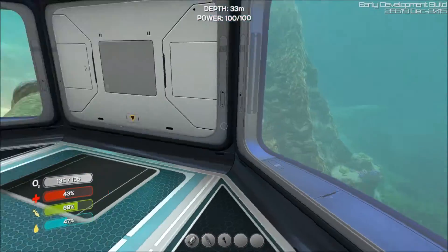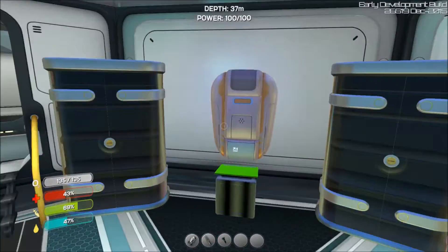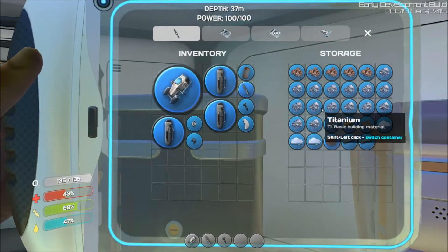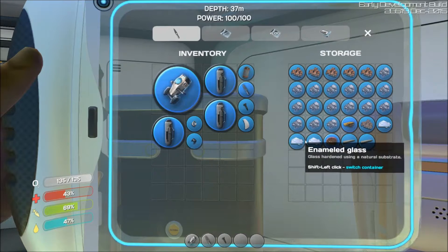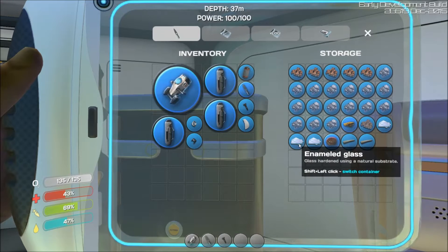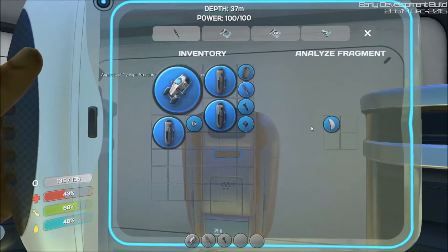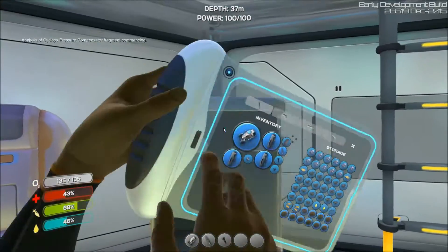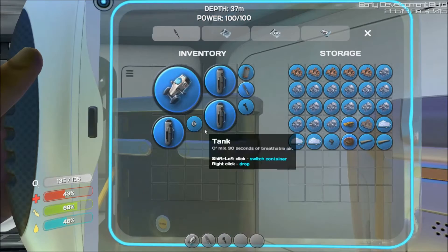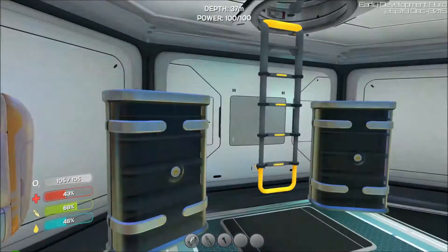For today we're going to expand this base because we want a much cooler, more epic base. I've got plenty of titanium, a good amount of copper ore. I've got some enameled glass here so we can build that observatory that I've been wanting. I did get some more bits when I was out there. But now it's time to build — let me go take a look at the base and decide what we're going to add on from there.